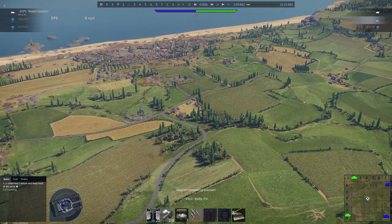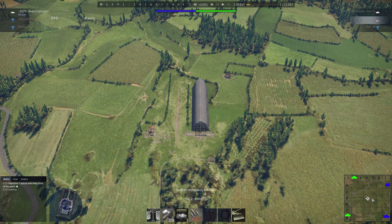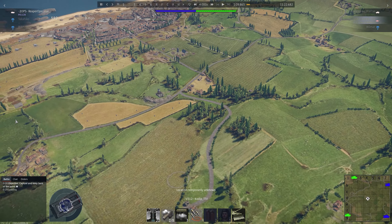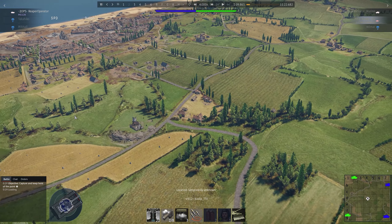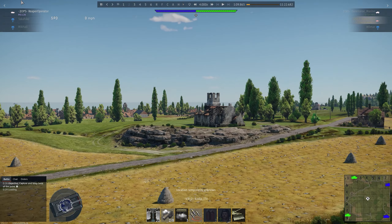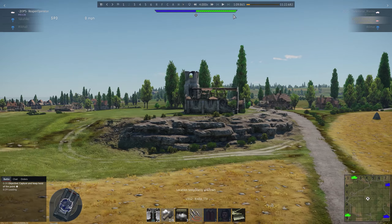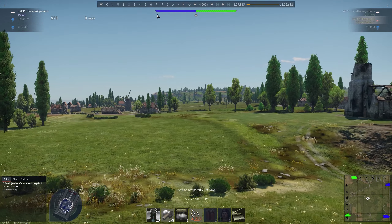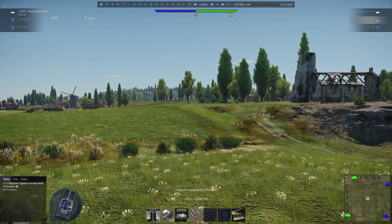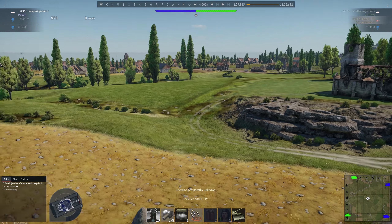If you know this layout, you know that here is where the A point is, this is where the B point normally is, and that's where the C point normally is. Over here where the A point is, the burnt out church has had its height lowered — it's not as high, it doesn't have the high rocks that protect it — and this hill over here has been lowered so that it's not as easy to spawn camp into the enemy spawn.